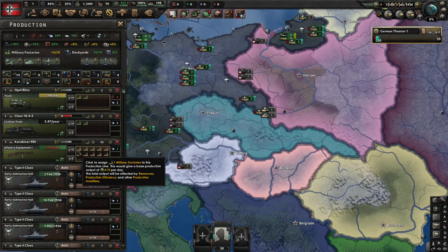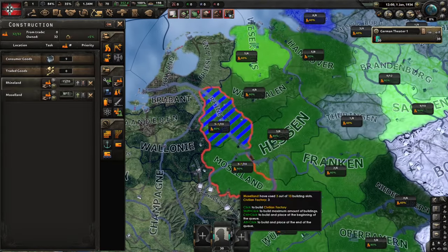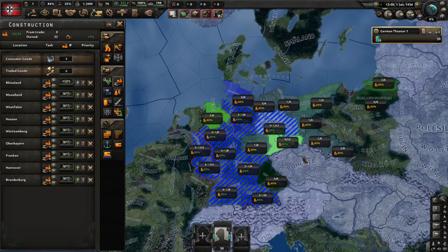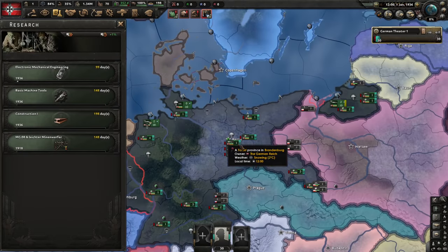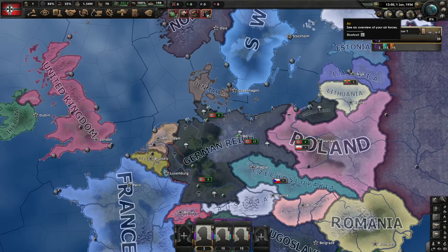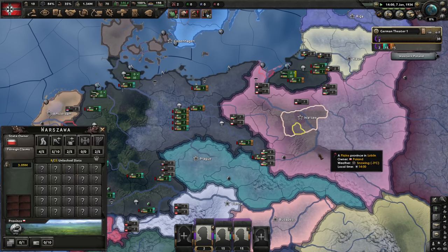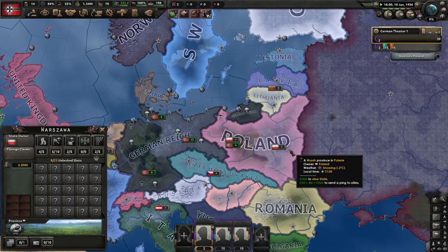Two factories on cars and two on trains should be enough for now. Let's make a lot of guns — start with some civilian factories and then top everything up with military ones once those are done. Boost our industry and infantry research. Once we get enough political power, we'll start justifying on Poland. If we do it early as the first thing, nobody will care and there will be no guarantees.